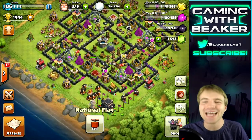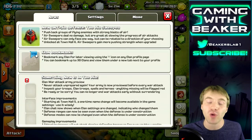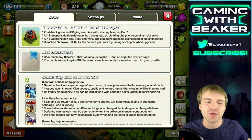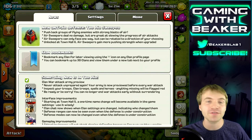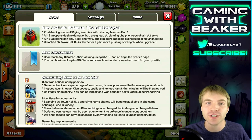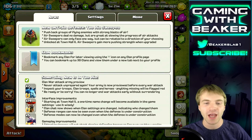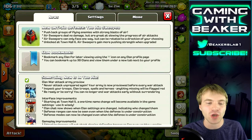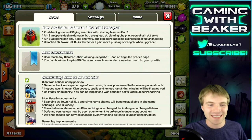Today I want to talk about the other things in the update and then do some raids. Clan Bookmarks — let me know what you think. I think we should have had this forever. If you visit other clans a lot, or friends, or even YouTubers you want to check on, this makes it so much easier. You can bookmark clans and have up to 30 bookmarks — that's more than you'd probably ever need.